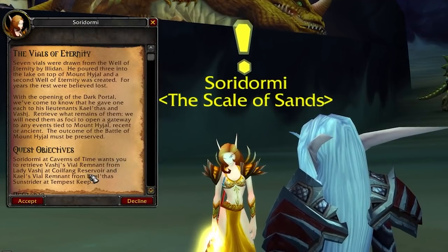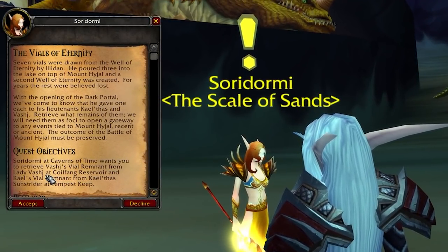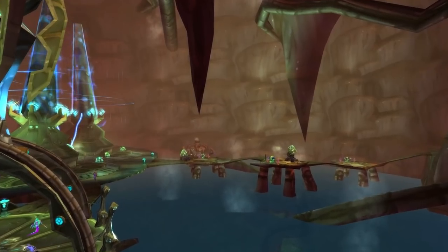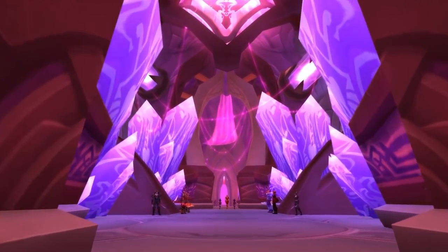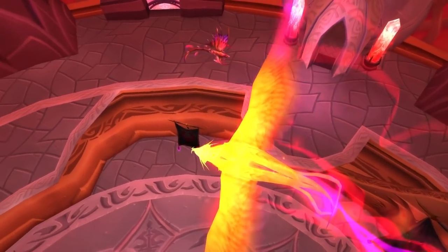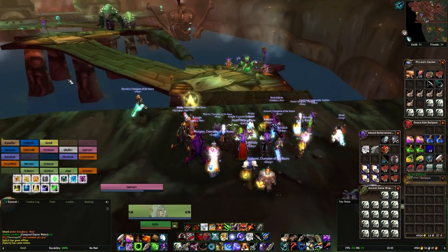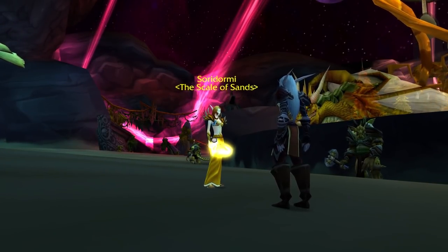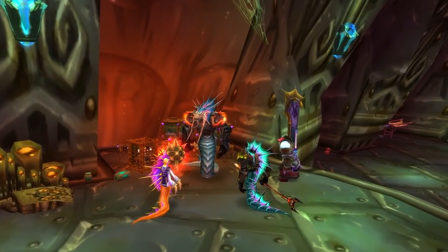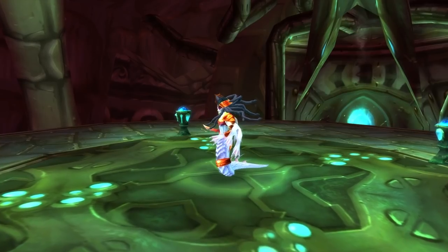The bad news is this quest asks you to kill Lady Vash and Kael'thas Sunstrider, the last bosses of SSC and Tempest Keep respectively. The good news is both those raids have been made significantly easier through nerfs, along with the removal of the attunement requirement to zone in. The reason I recommend you pick this quest right now is because the Black Temple attunement also has you kill some bosses in SSC and TK, so you'll be hitting two birds with one stone.